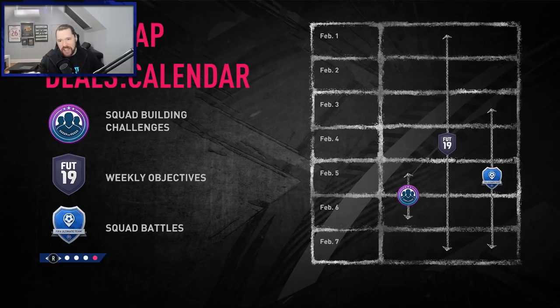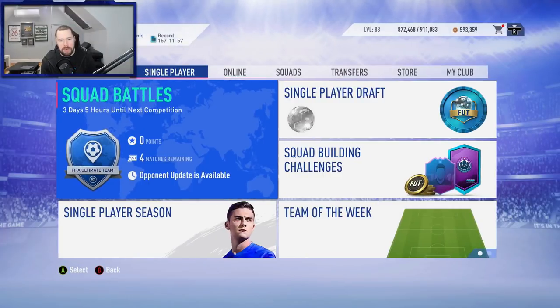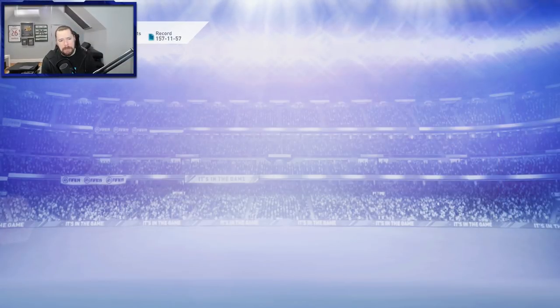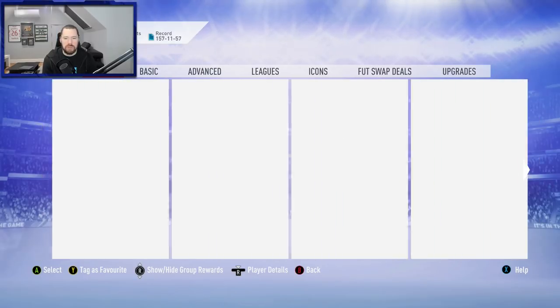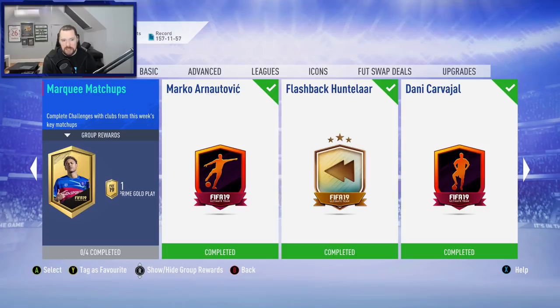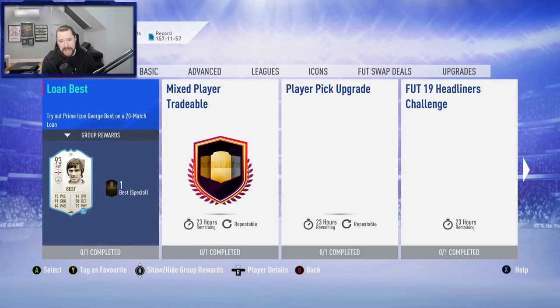EA have released another flashback card today. It is Fernando Torres — I haven't looked at the requirements or the card yet, I just saw it on Twitter. If you guys are enjoying the content on the channel right now and you wouldn't mind dropping a thumbs up, that would be very much appreciated. I kind of wish EA would release a defensive player — would be nice. Marquee matchups is there as well, which we're probably not going to do here today. We are going to take a look at that Torres and maybe open some packs as well.